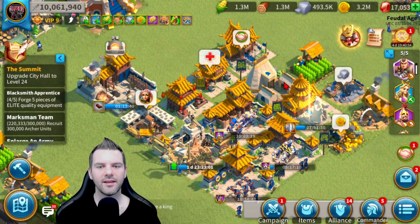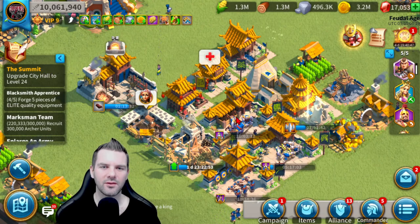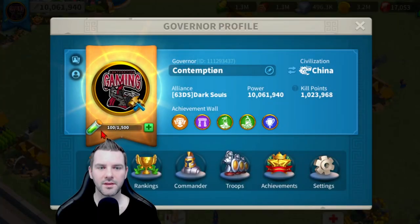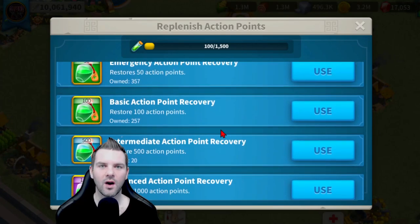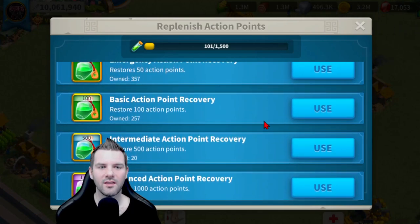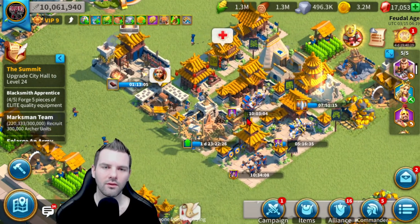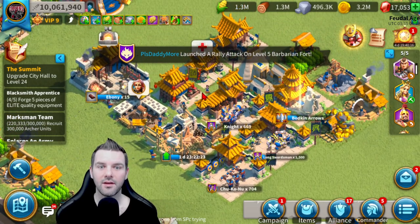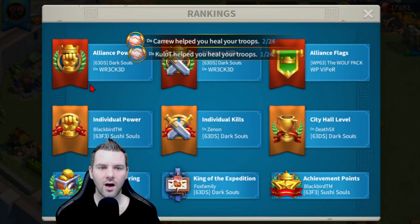Mightiest Governor has been very tough — I think I got five sculptures in total from this account; it's really hard to compete in Mightiest Governor as free-to-play. Action points: I've been trying to burn through them as much as possible because I'm not on this account as often as I'd like to be. I'm going to use all of these on Marauders when they come up, though I don't know how much I'll get through in the 48-hour window, especially with my other accounts going into KvK.